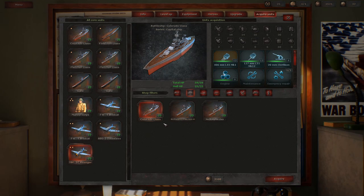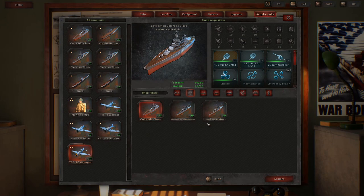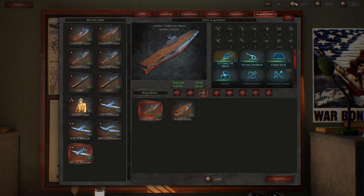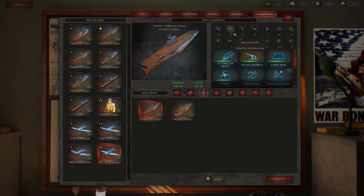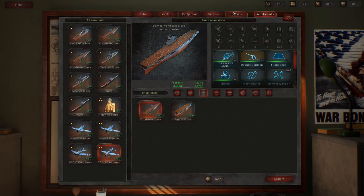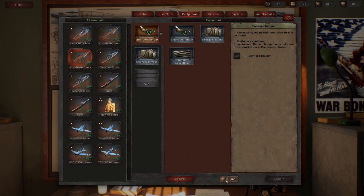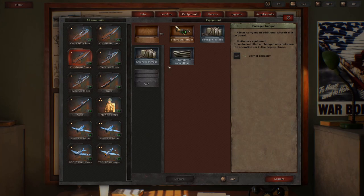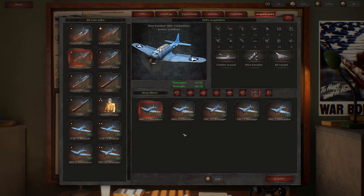We need to acquire some units. We could get another Colorado class battleship - they're incredibly powerful - but that'd be all of our prestige and there's so much stuff we need for this battle. Instead we're going to get a carrier. We're limited to only four planes, so we'll get a Yorktown. We're a bit short on points now, but since we can have seven planes and won't be able to fill that anyway, we'll take the old Yorktown and remove the enlarged hangar - we get all 500 prestige back for that equipment and can add it later.